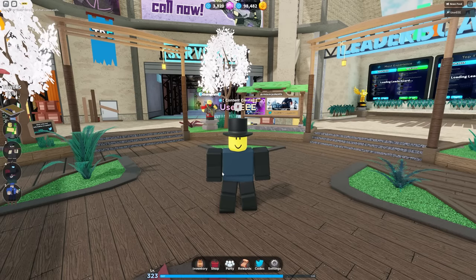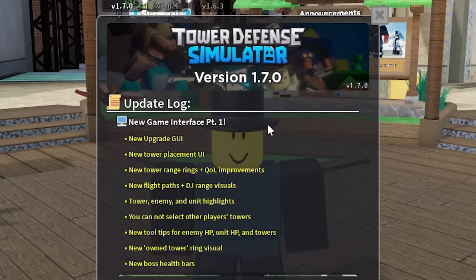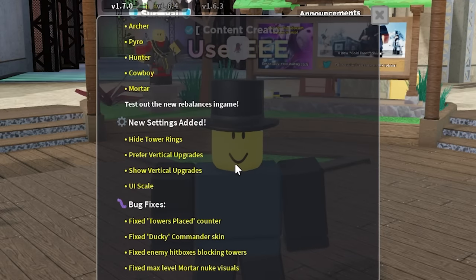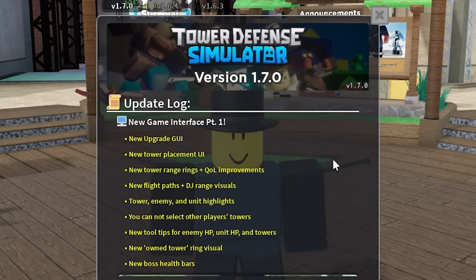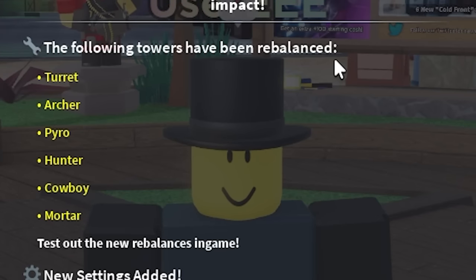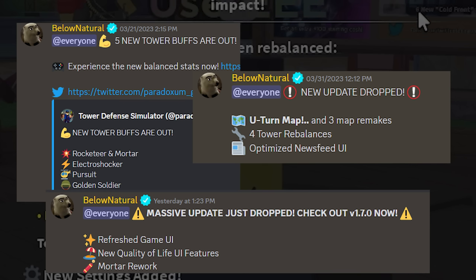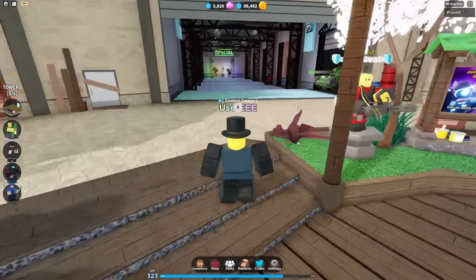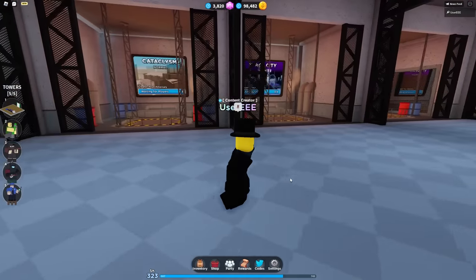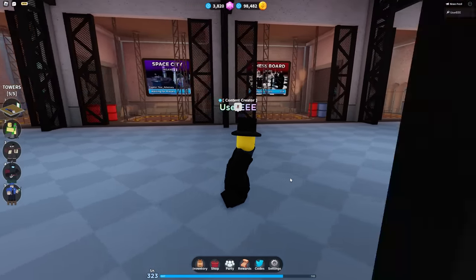I'm here today to talk about the mortar - we've got an update. This stuff you've probably already seen inside Tower Defense Simulator. Basically, the following towers have been rebalanced. We see the mortar again - this is the third update in a row, back to back to back, where we've seen the mortar be rebalanced. It's pretty clear that Tower Defense Simulator doesn't know what to do with the mortar.